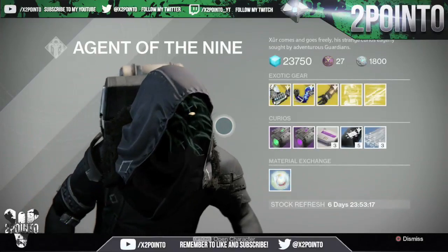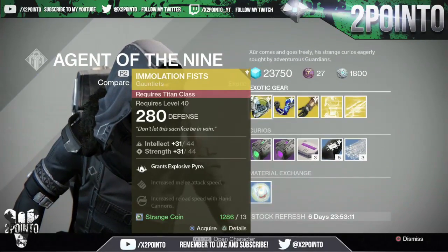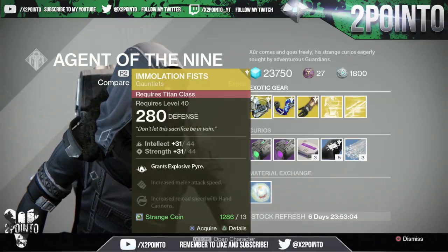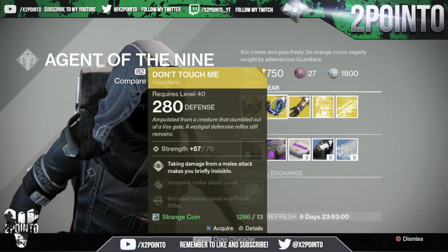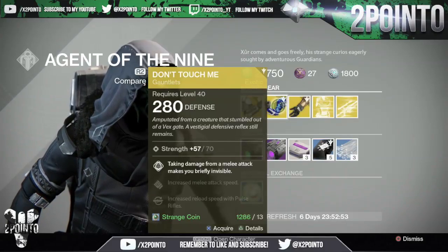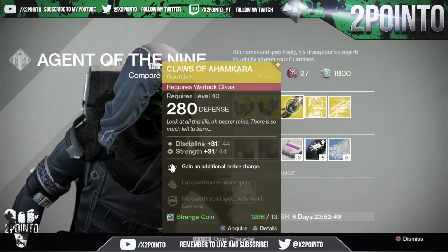First glance — wow — it's a full gauntlet week. We are getting Titans' Immolation Fists: 44 Intellect, 44 Strength, grants Explosive Pyre, Increased Melee Attack Speed, and Increased Reload Speed with Hand Cannons. Then for the Hunters, we're getting Don't Touch Me Gauntlets: 70 Strength, Taking Damage from a Melee Attack Makes You Briefly Invisible, Increased Melee Attack Speed, and Increased Reload Speed with Pulse Rifles. Pretty good roll on those, actually, to be honest.